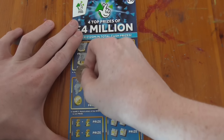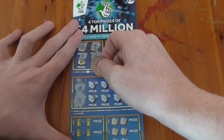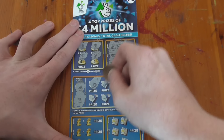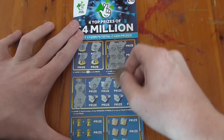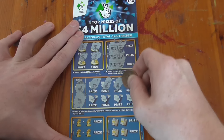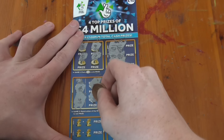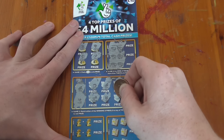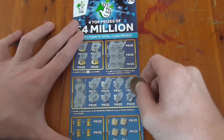Winning symbols are a boat and a plane. Wallet. Oh, I've got a boat! Brilliant. Bag, pot of gold, key, stack, house, diamond.